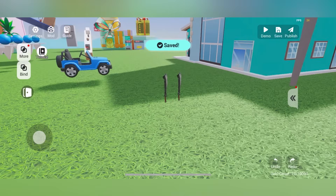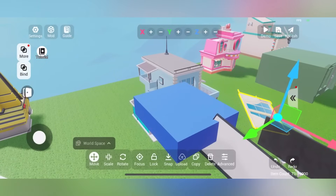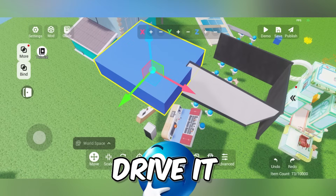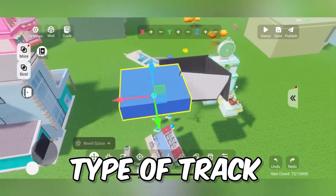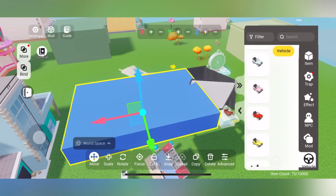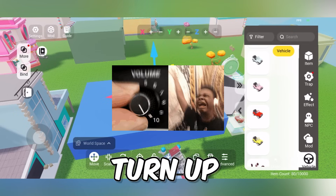I actually have an incredible idea — I'll give the player a car and they have to drive it along some type of track. So I'm going to make this big enough for a car and give them a red jeep. I keep misclicking my axis so it keeps making me rotate the wrong way.